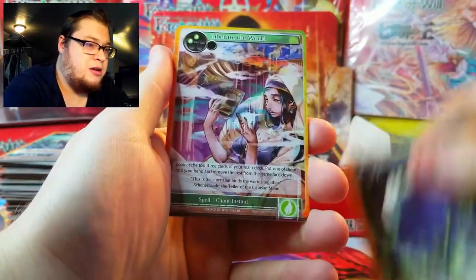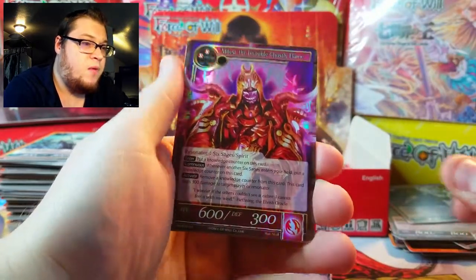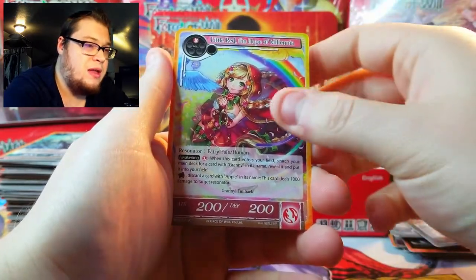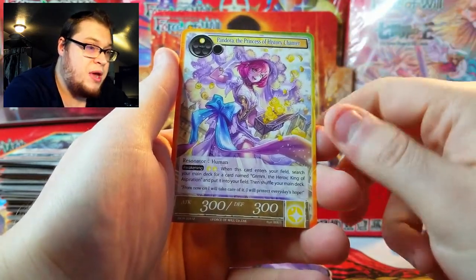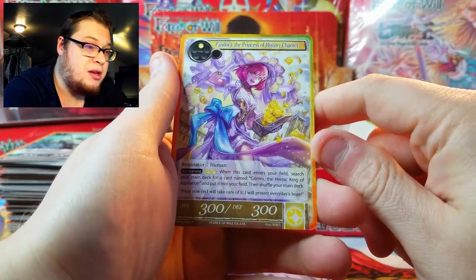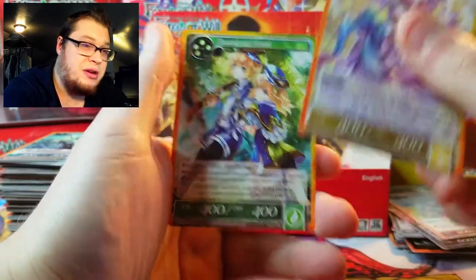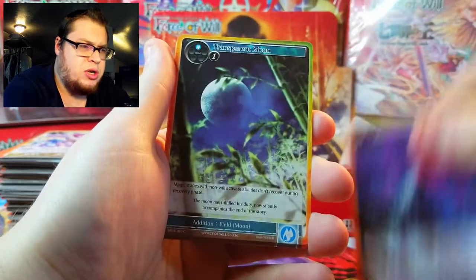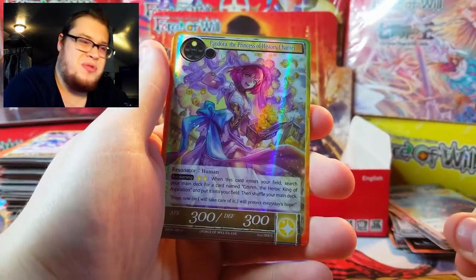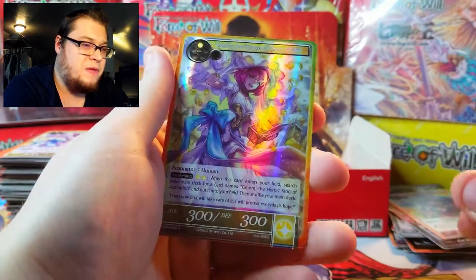Let's see what else we can find. A nice foil Ghostly Flame — see how many we're getting of these. Little Red again and Pandora Princess of History Chanter, which is just uncommon, but I feel like in every other set she's a rare. There goes that wind again. We got a nice foil of Pandora Princess of History Chanter — I'm happy about that, I'll put that in my binder.